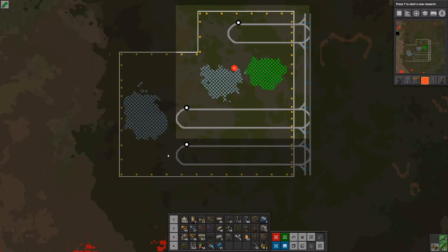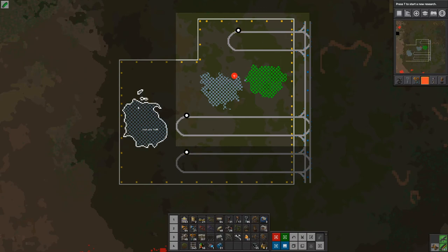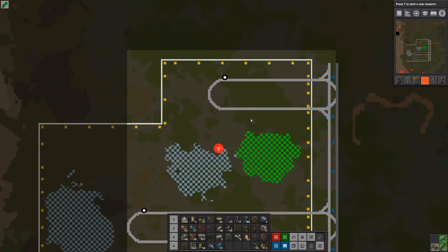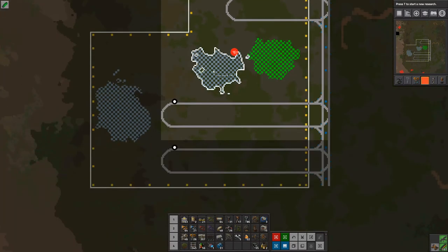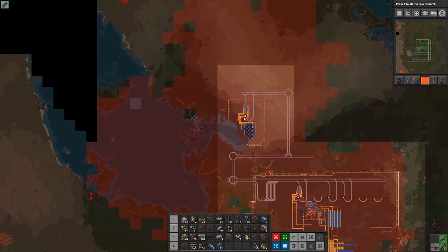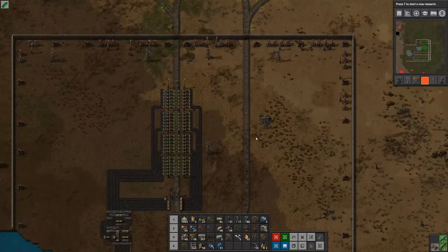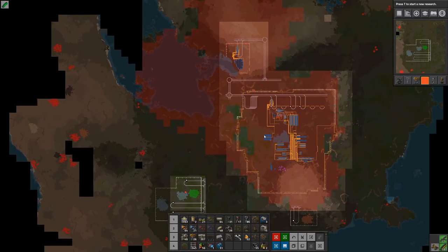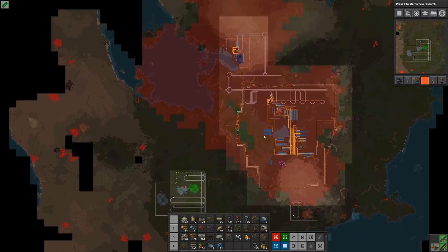With that we are going to call this episode because we are done - we did it! We put up the station here, we have put up the station for when we want to do uranium if we want - I might not even do it but we'll see. We have the two stations for iron. Now we just need to do everything else like the belts, the miners, the power out here. It's not going to be super fun but it's going to be sort of fun, especially when it works. Thanks for watching, goodbye, and I hope to see you in the next one.